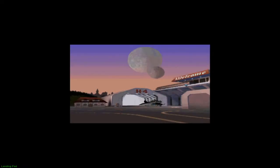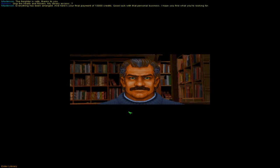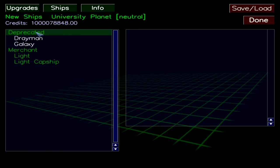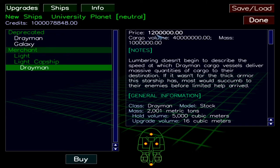Now that the mission's complete, you can talk to the guy. Now that the last mission is complete, you should be able to go into the shipyard, into Ships, and you'll get some new options. You have Deprecated, Galaxy, and you've got the Drayman there — for 1,500,000 credits. It's also in Light Capital Ships for 1,200,000.